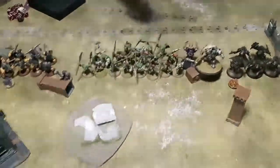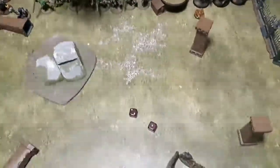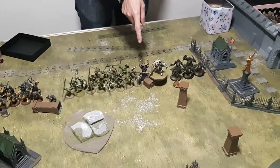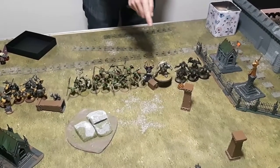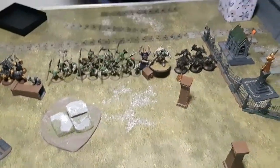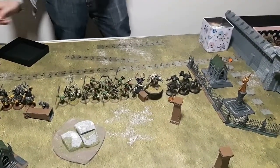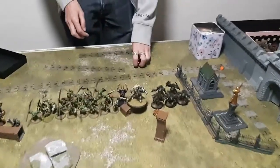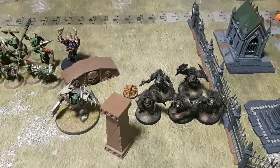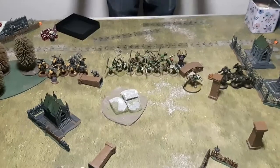He puts the Bone Splitterz spell on the Ironjawz — it's a six to cast. He then attempts the Warchanter's prayer for 3D6 charge on the Warboss himself, but it fails. He spends a CP to use Mighty Destroyers, issuing it to himself and one other unit — so two rampaging Destroyer moves are made. That's the end of the hero phase.